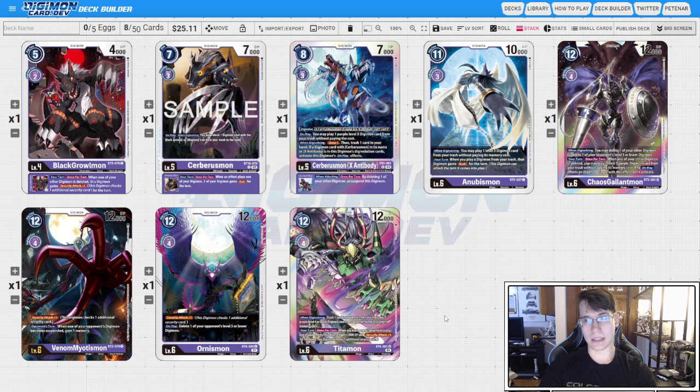The Chaos Gallantmon works kind of similarly. It's a little bit more trash setup dependent because you're going to play out the level three. When it dies, you're going to get to play another level three with no on-play because of the Chaos Gallantmon, and I usually get the second one rush, so you can get four checks out of the Chaos Gallantmon, a fifth check out of the rookie, and then if you play the Beelzeumon Blast Mode, you can unsuspend and swing again, or you could go into hybrid for game. Any of those work.